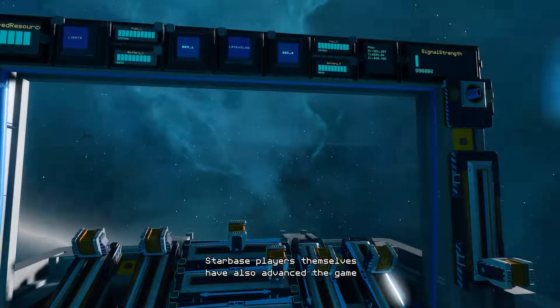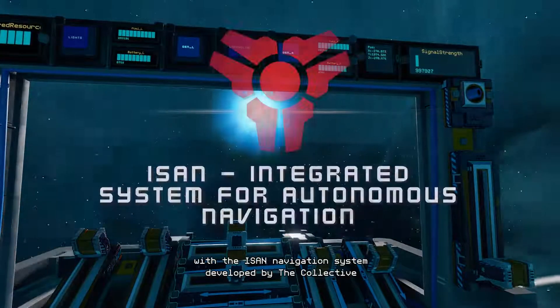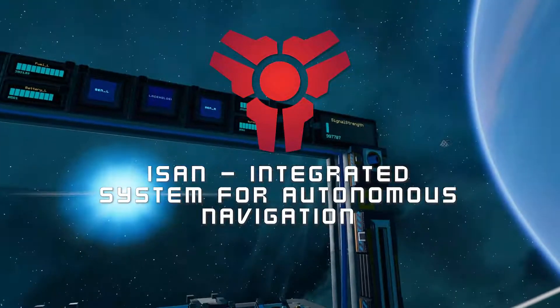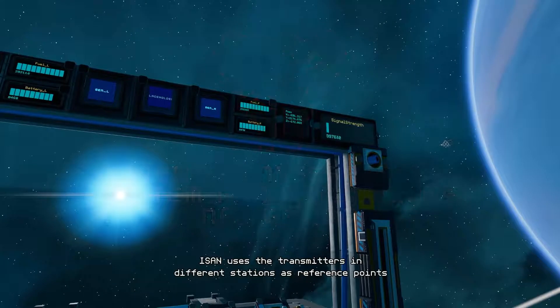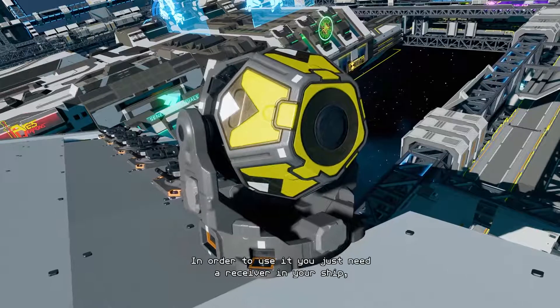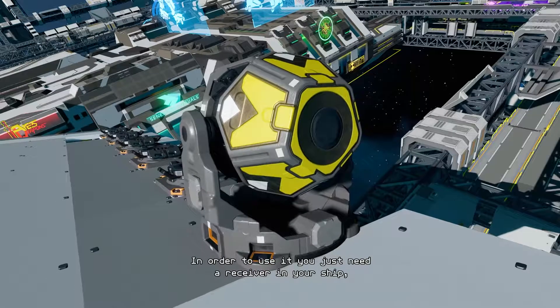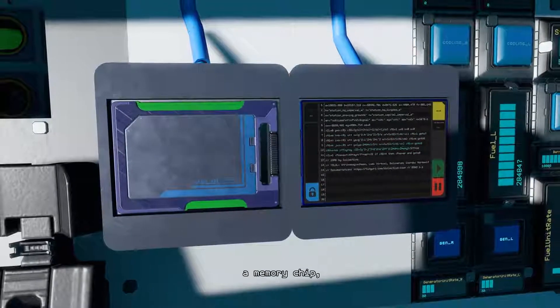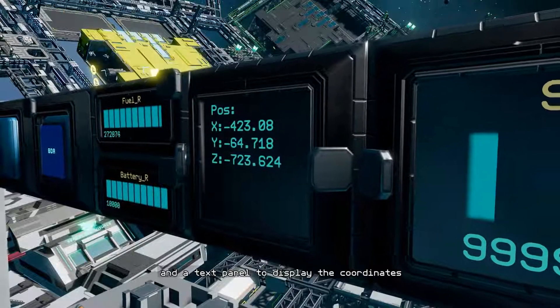Starbase players themselves have also advanced the game with the iSAN navigation system developed by the Collective. iSAN uses the transmitters in different stations as reference points in order to calculate your relative position. In order to use it, you just need a receiver in your ship, a YOLO chip with the iSAN code in it, a memory chip and a text panel to display the coordinates.